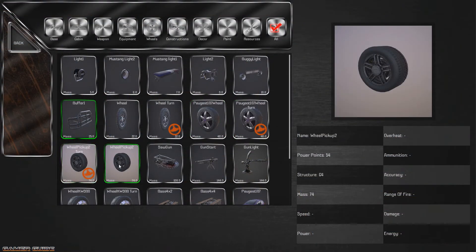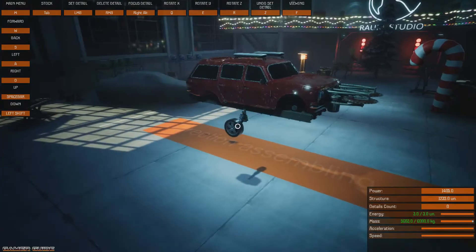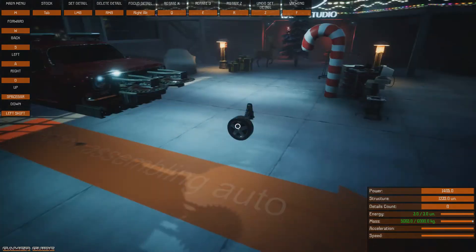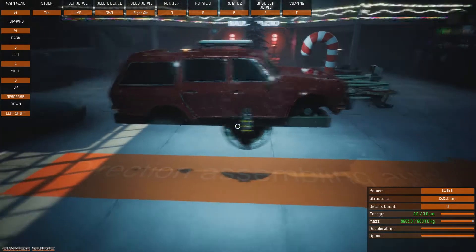We've got a bunch of different wheel choices. I'm not really sure what all these power points and structure things are — it's kind of similar to Robocraft, I guess. What the hell? This looks like a skateboard wheel. Is that a serious wheel? That's not to scale at all. It looks honestly like a skateboard wheel.